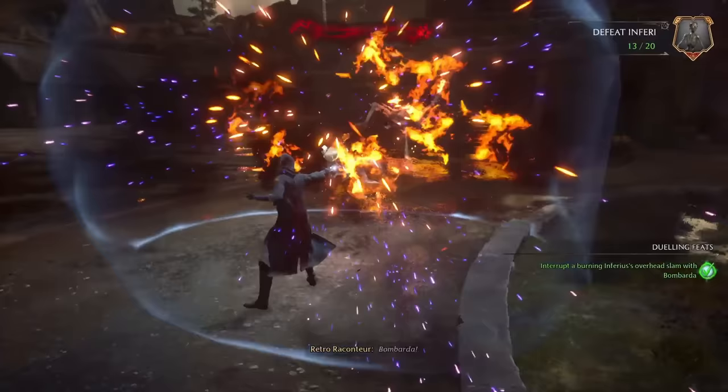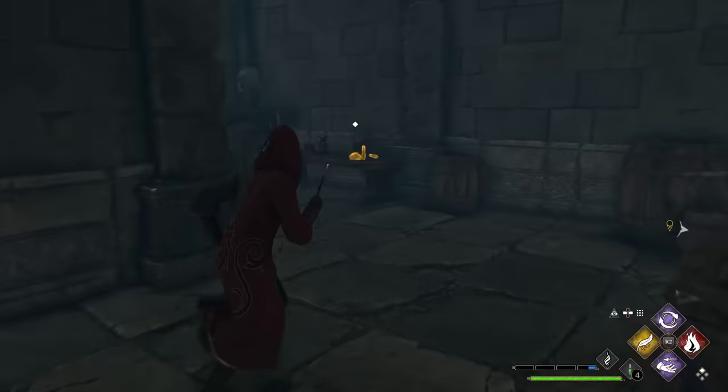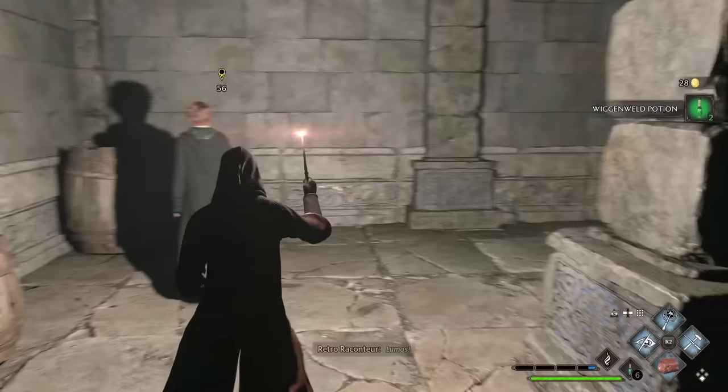I just never felt like Incendio was doing all that much damage, even though the description says it deals significant damage. I still think it's useful overall, but there's another fire spell that I prefer — one that works better from range, and we'll see that later on the list. At number 21, we have another iconic spell from the Potter series: Lumos, which will let you see in dark areas or solve puzzles that require extra light. If we were just ranking on sound effects alone, Lumos would have to be number one — they have absolutely nailed that instantly recognizable sound from the movies.